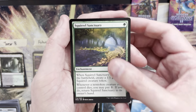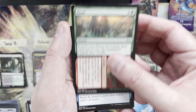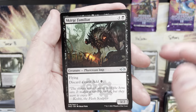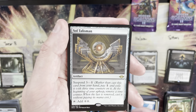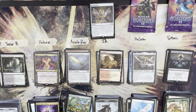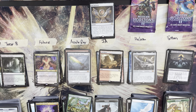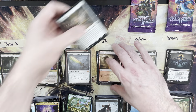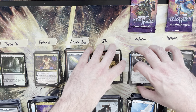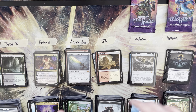Ja's last pack: Squirrel Sanctuary, Road of Return, Lucid Dreams, Scourge Familiar — rare is a Soul Talisman, a zero mana value — kind of a brick in that spot. Still a 25 for Ja, not finishing in the high or low. Helam is already out of the low contention and needs a mega pack for mana value.